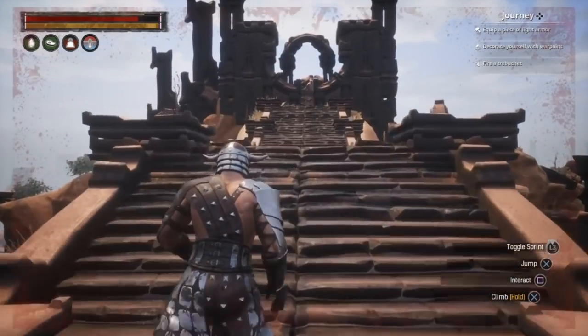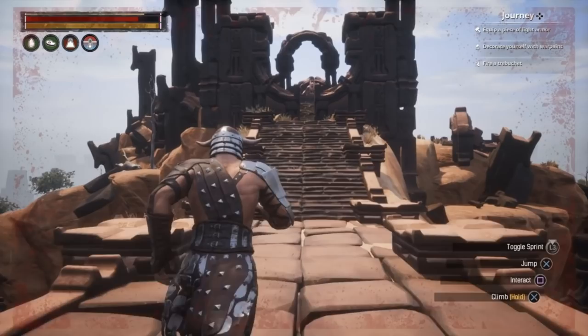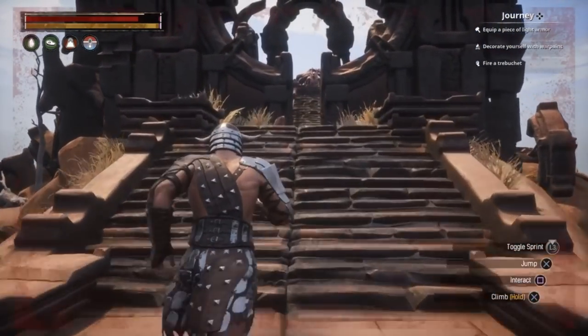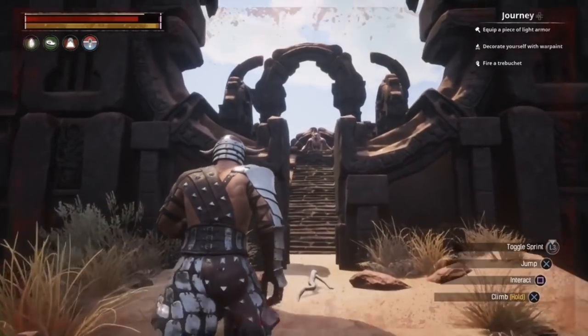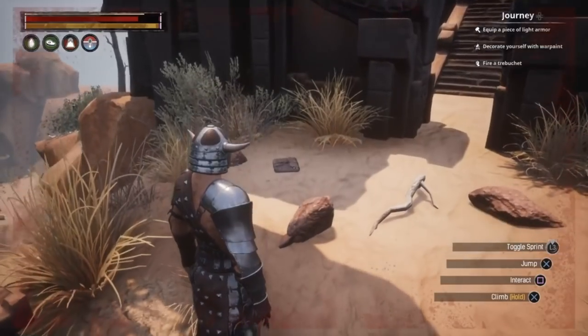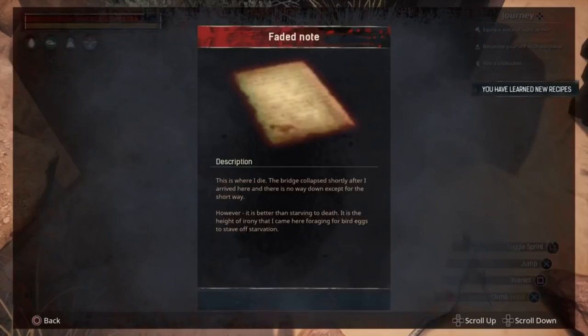When you get to the top, you are looking for the altar of the Bat, which is up the stairs on the centre platform, guarded by a very large white demon bat called White Death or the Albino Bat. We need to kill him and take his blood. Just before we head up to him though, there is a faded note to the left of the door where we can learn new cooking recipes.